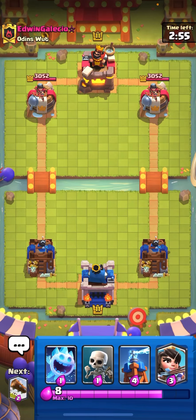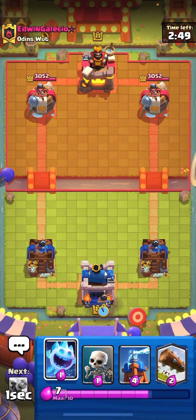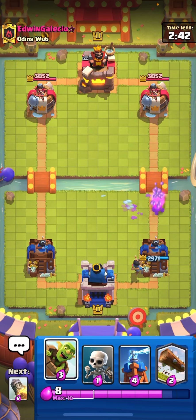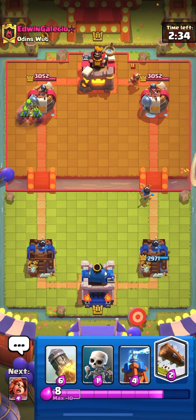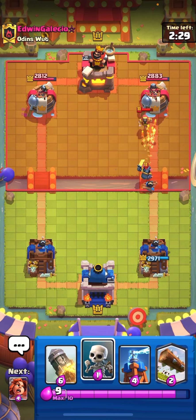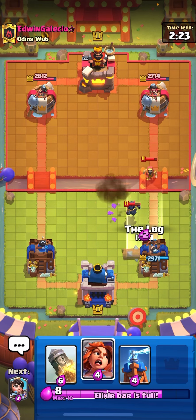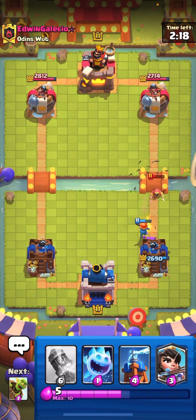Next match against Edwin Galasio. Princess in the back. He's playing goblin gang — the log bait card that isn't played much anymore because it's super weak due to so many splash cards in the meta like mother witch and skeleton king. That's why guards and skeletons are way better options than goblin gang. Going for a log here and emergency valkyrie — the wizard does splash into our tower but that's fine.